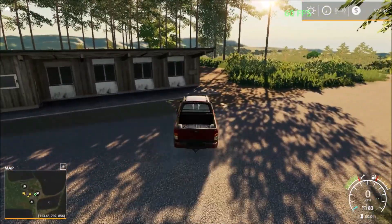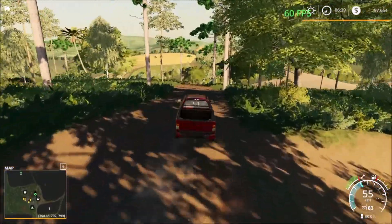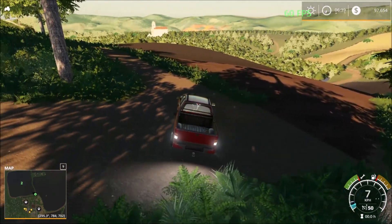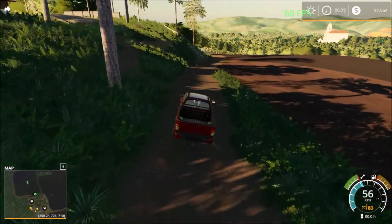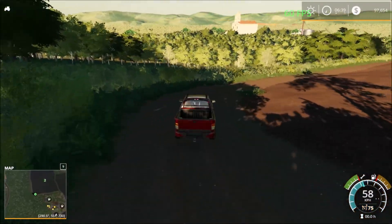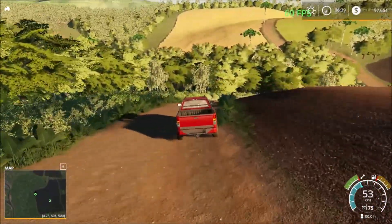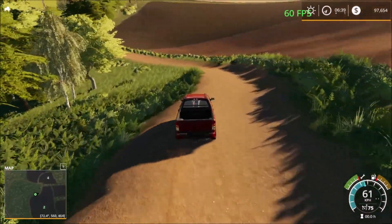We're heading north and here we have the sheep pastures. So far a very nice map — it's not flat, it's elevated as well, with some elevation changes. Framerate is staying good at 60. It's going to be a challenge to farm crops on that field going uphill — quite a challenging field there.